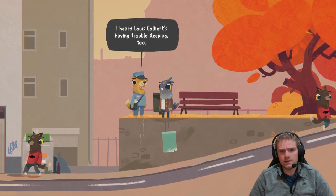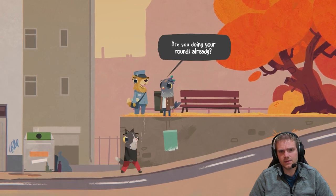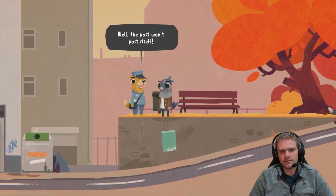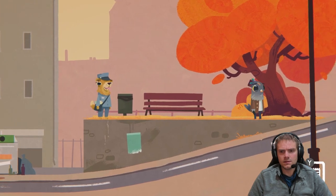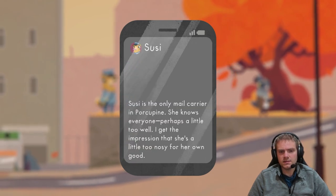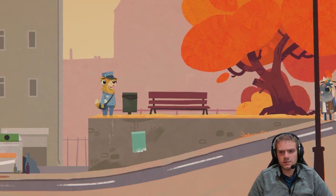There's a dog named Susie — male dog I guess. Lois Cobert's having trouble sleeping, worried about the store. Odd routine — he just woke up and he's already worrying about lunch. So these are just random NPCs on the street we can interact with.